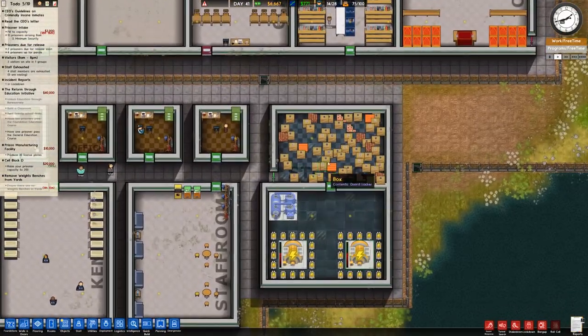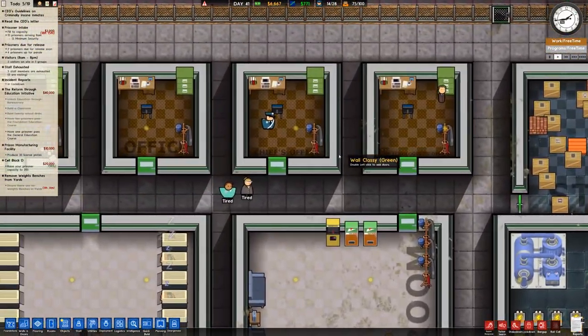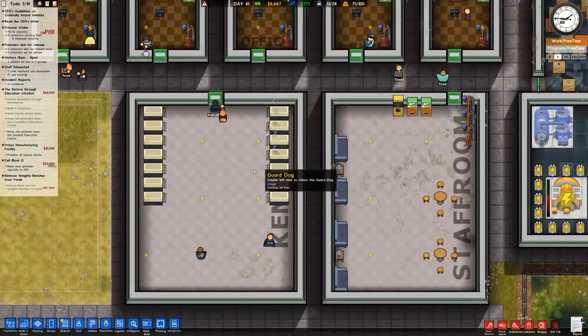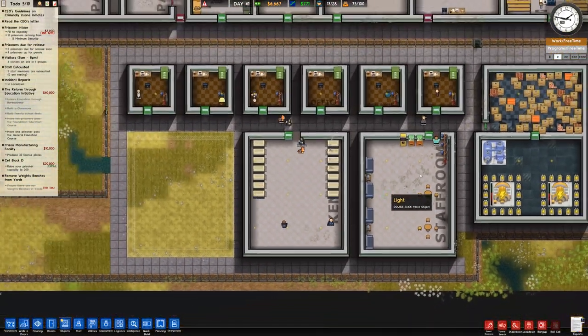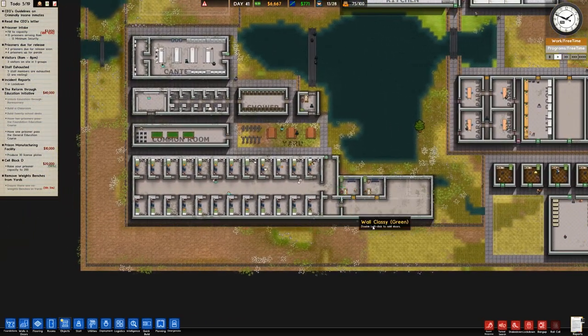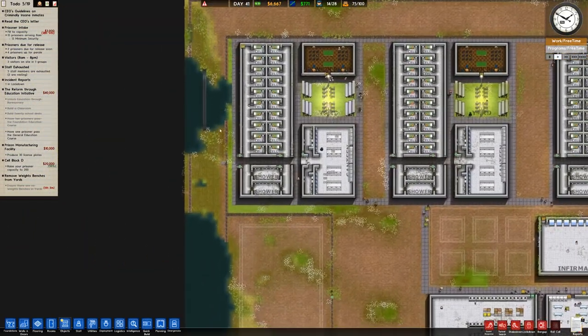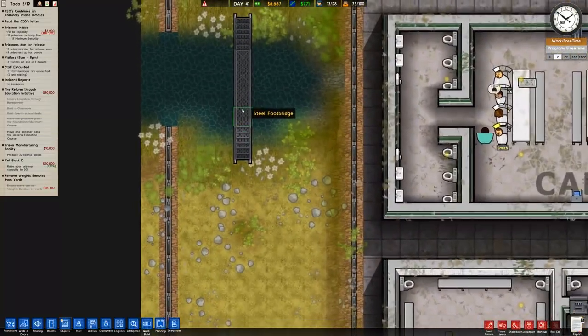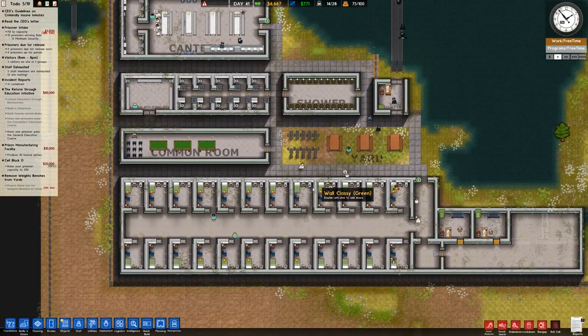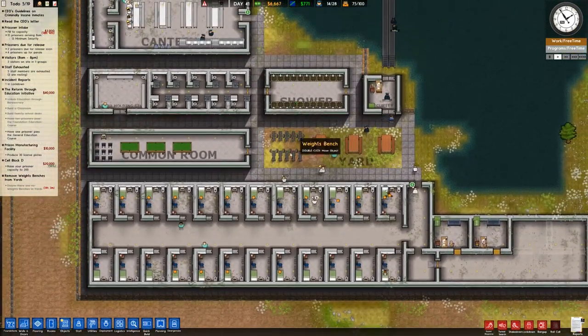Down the bottom we have our power room and storage. These are all of our offices — the chief, psychologist, and that sort of thing. We do have the kennel and the staff room, and we need to put some flooring in there at some point. We've got the main perimeter wall around the outside. We've got our criminally insane wing down the bottom here, which has things like the shower, the main area for prisoners, the yard, and the common room.